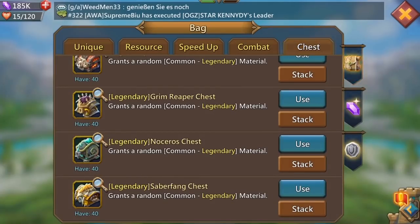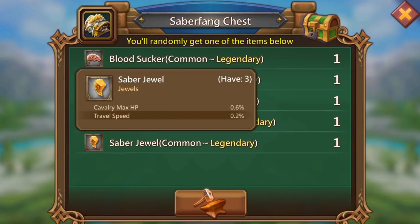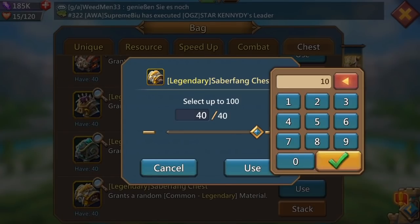Now we're going to move on to the legendary Saber Fang chest. In this chest it's the bloodsuckers that we're looking for. Saber jewels - I'm not too worried about those, they give you cavalry HP and travel speed, which is not something I need on this account. But the bloodsuckers would be pretty cool, so let's go and do these 40 and see if there's any luck here.